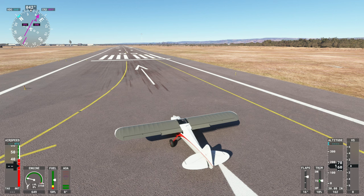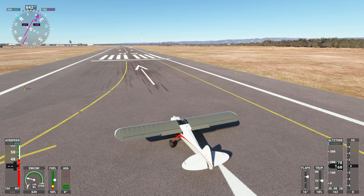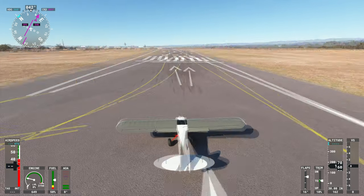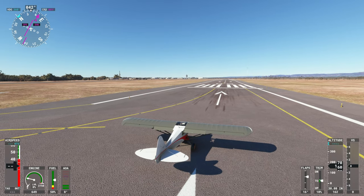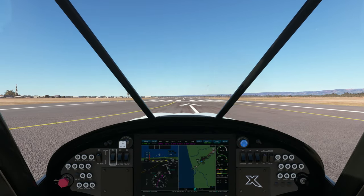Welcome to this new Flight Simulator update video. We're going to look at Adelaide, which has received a photogrammetry update as part of World Update number seven, released about a week ago. The plan is to depart from Adelaide International Airport, fly across the city, and see what has changed. Let's go inside the cockpit and remove the parking brake.